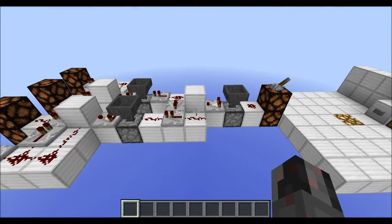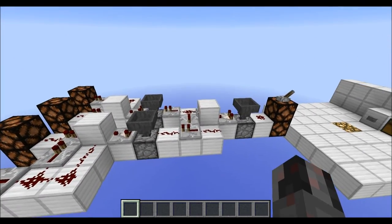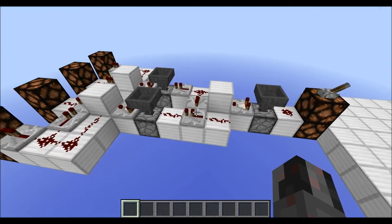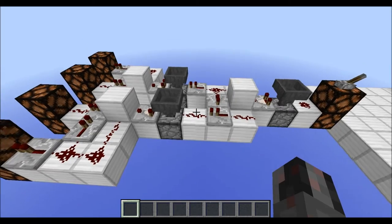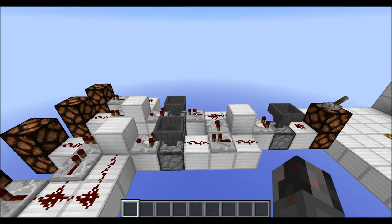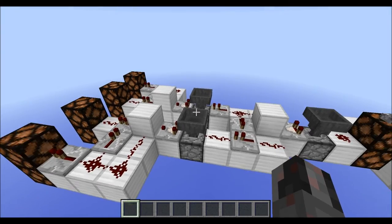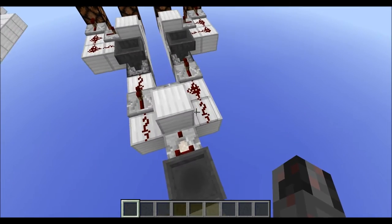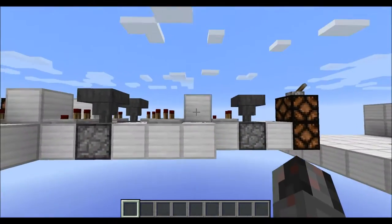Now let's talk about the size requirements. One module or one multiplexer is basically four blocks long — five blocks if you count the blocks you need to interconnect with the next modules. Then it's three blocks wide and a total of two blocks high, so it's pretty compact.